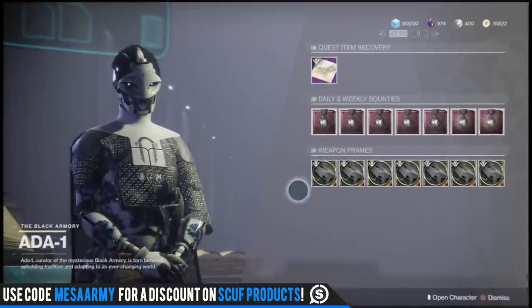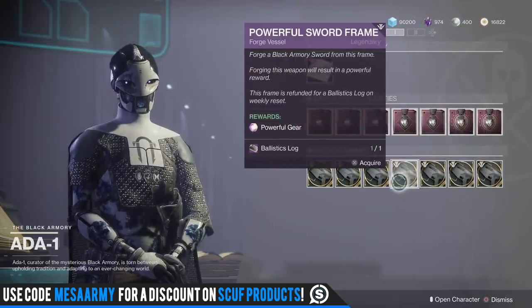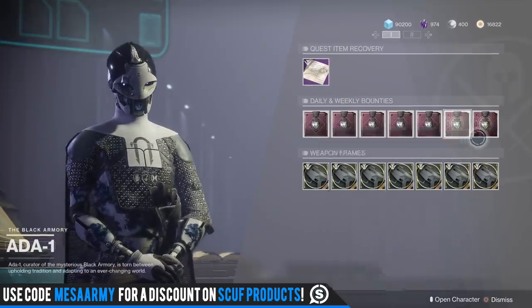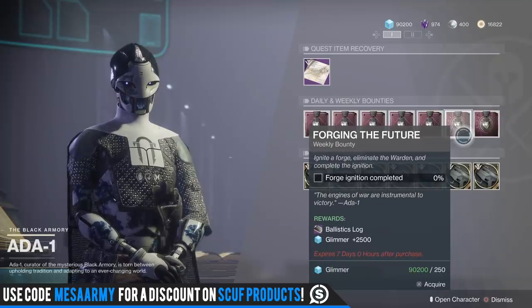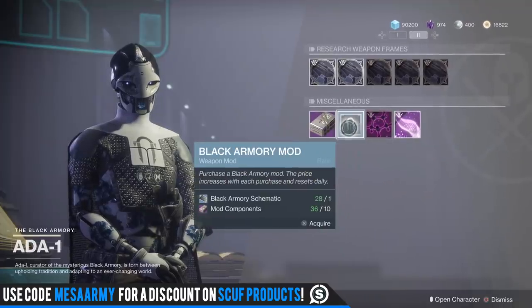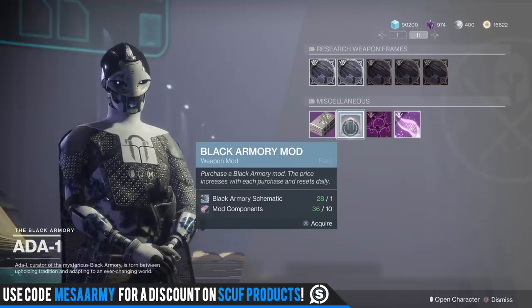Ada-1 has all of the weapon frames you can forge. I'm going to be forging this week because I still don't have Jotun or the Monarch. A pro tip: when Season of Opulence hits, you can store multiple ballistic logs on your character, and each character can forge two powerful frames per week. So if you want ballistic logs, have at least two on each character by completing the weekly bounties — one requires completing forge ignitions and the other requires completing bounties. If you need mods and have mod components and Black Armory schematics, this is where you can get Rampage Spec, Icarus Grip, Dragonfly Spec, and other cool mods.